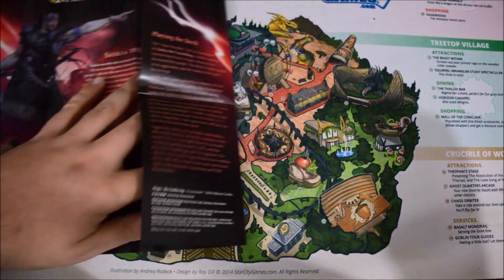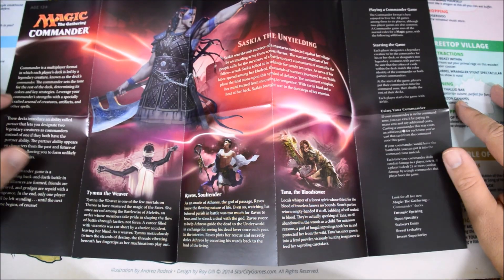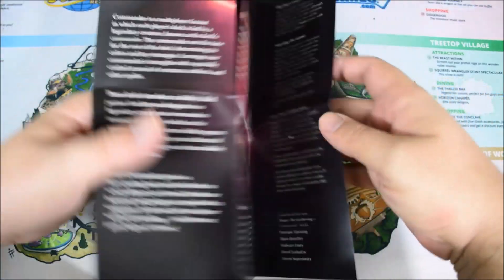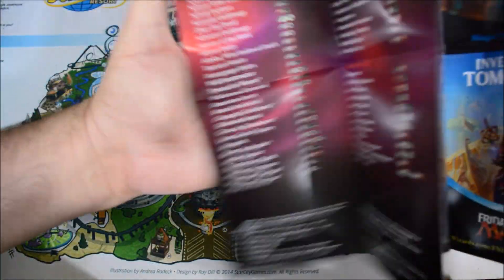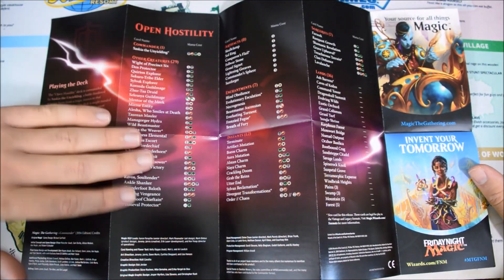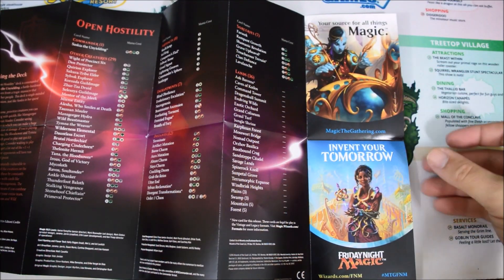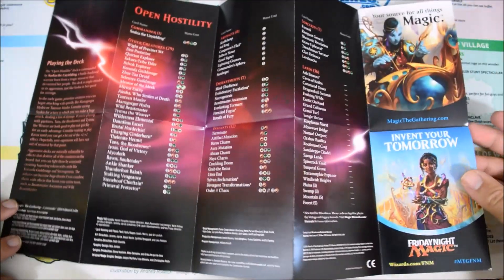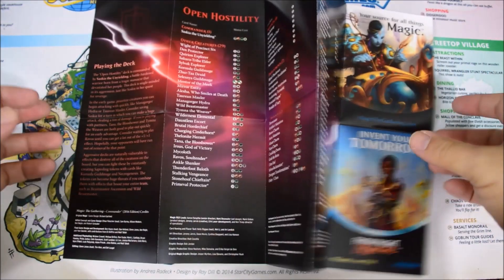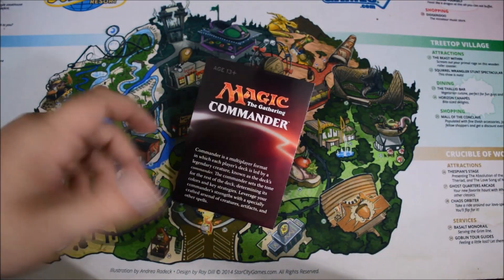It talks a little bit about the commander and the partner commanders, which is kind of nice because there isn't a lot of information on a lot of these characters out there yet. And it talks a little bit about commander, of course. On the back, you got a deck list. I mentioned this in the last video — I liked when they used to show what set these cards came from when they're reprints. Over on the right, they used some of the space for ads, and this poster is actually a little smaller than it used to be. Not necessarily a bad thing because sometimes the posters were a little too cumbersome to fold up and put away. So this is a lot simpler — not necessarily bad, just kind of is what it is.